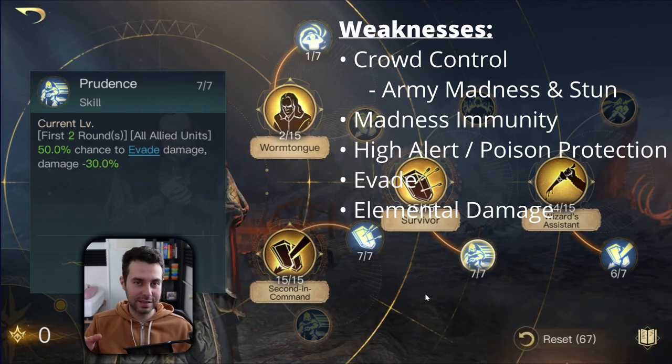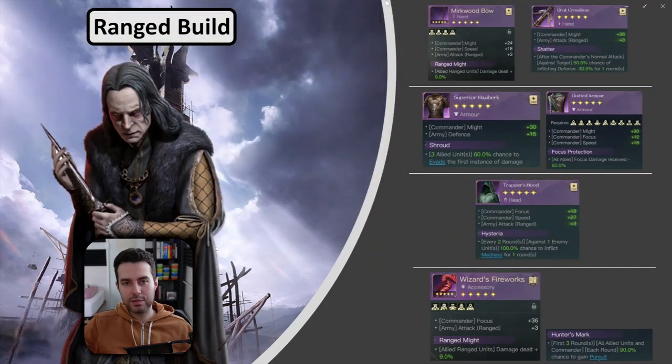For Grima's ranged build, these are the items I recommend. The Mirkwood Bow is his number one choice — lots of might, speed, and plus attack for your infantry ranged units. Followed by Ranged Might — I think this is by far the best item for purple gear. If you don't have that, you can also go with the Uruk Crossbow, which has lots of might and plus attack, though the special effect isn't as great as Ranged Might. As chest pieces, you have two options: the Superior Hauberk if you don't need to cover elemental damage, boosting the defenses of your ranged units and lots of might. Or Shroud to provide a bit more survivability.